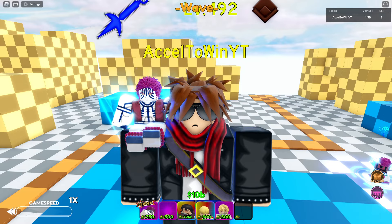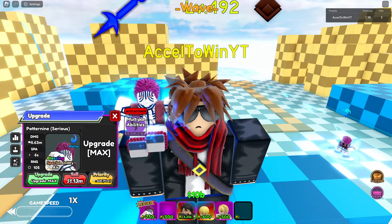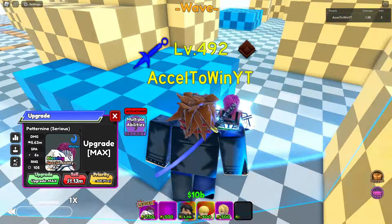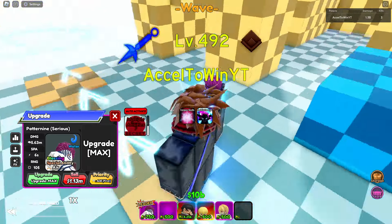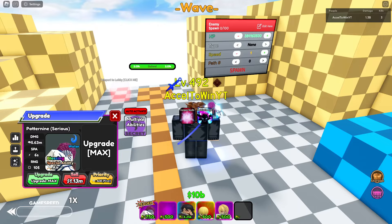What's up guys, today we are going to be doing a video on what Petriene Sirius could do with his abilities. He has two abilities: Compass Needle and Annihilation Type. Let's go ahead and showcase these abilities.